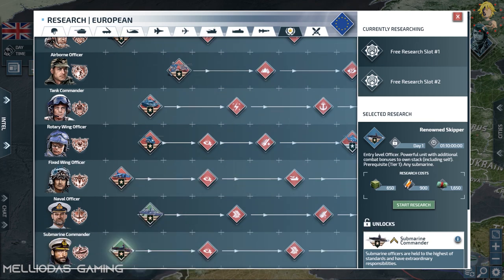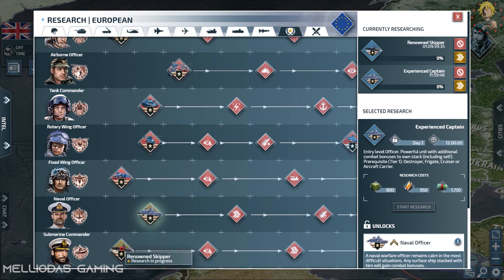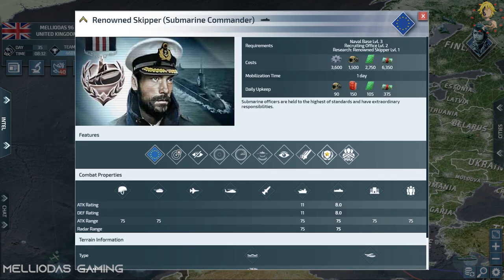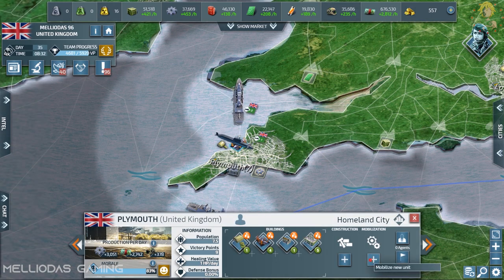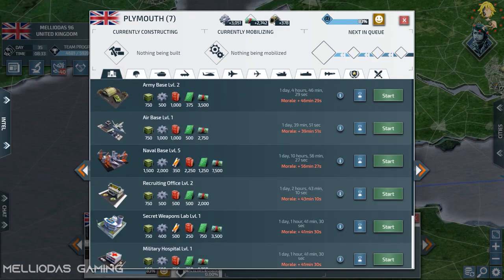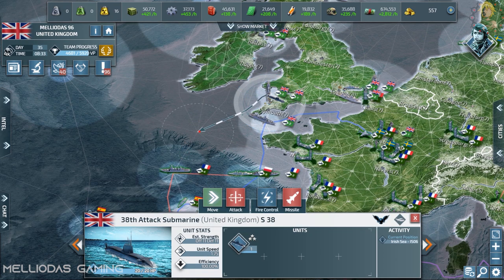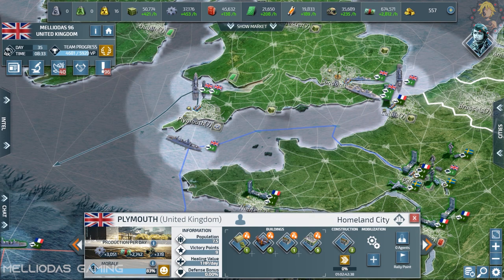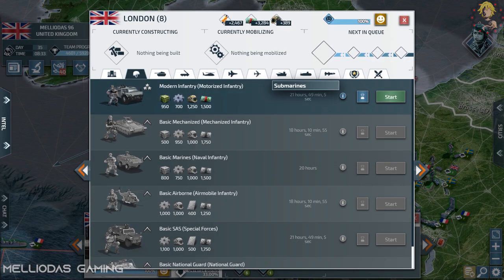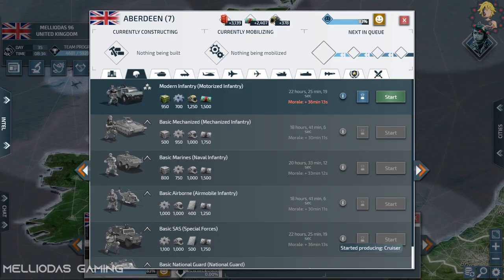I'm going to make two naval officers — one for the ships and one for the submarines — to make my navy stronger. I'll add one ships officer to a stack of four max-level cruisers, and one submarine officer — the wolf pack leader — to four max-level attack submarines. Like that, I'll have two invincible units that can destroy literally anything in the water.